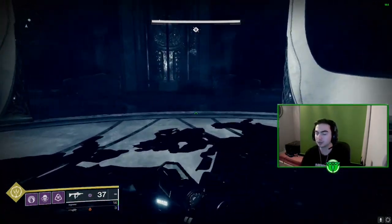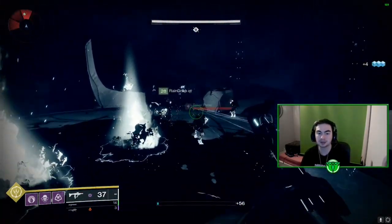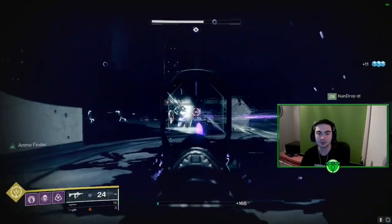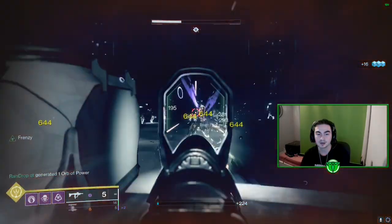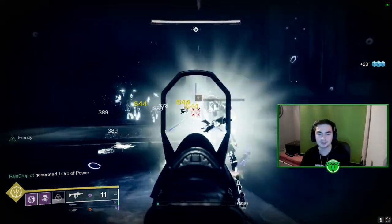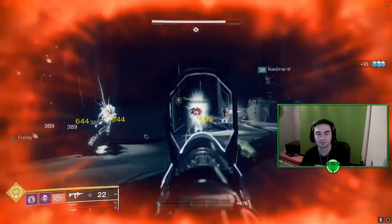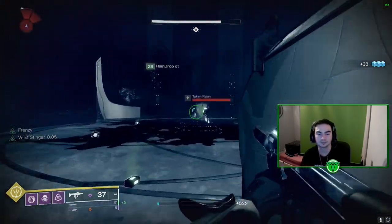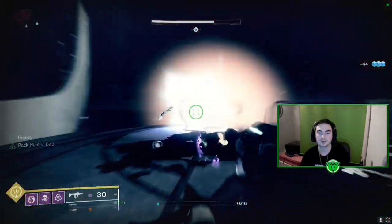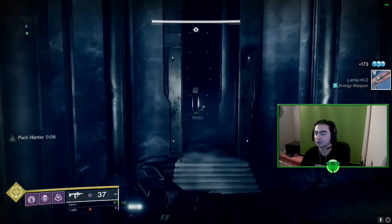If you die here, go to orbit, load back in, do the stasis glitch back up, go back to the ogre room relic, then do the thrall room relic and that will work. You can see how quick those scions laser you — that's why sometimes it just happens. Kill this little boss right there and that is the second token complete. If you die after that you're fine — you don't have to do the other relics because that was the final step.